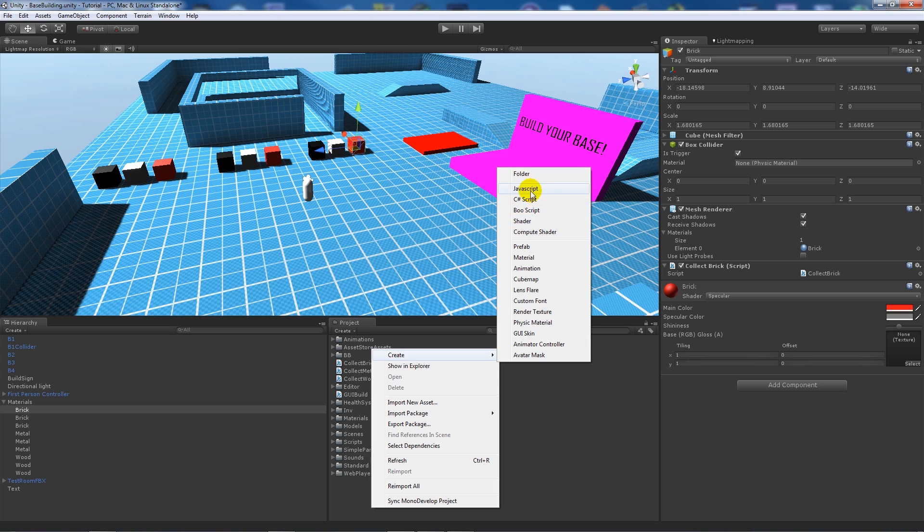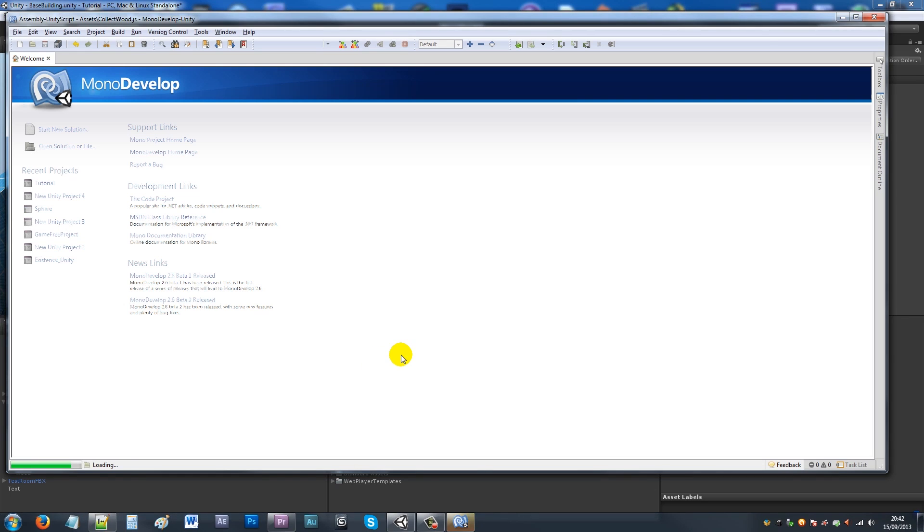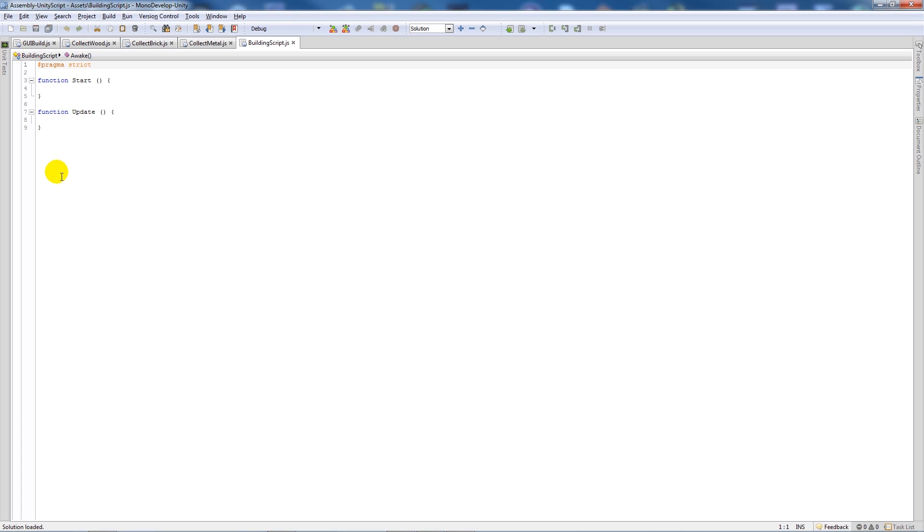I'm going to write another script called 'BuildingScript' and open it in MonoDevelop. We'll declare a private variable 'material' of type GUIBuild like before. Then another private variable 'canBuild' as boolean equals false. Then three variables: buildingOne, buildingTwo, buildingThree — all booleans set to false. We'll have three stages of building: foundations, a second layer, and a third layer, so we can swap each layer when needed.